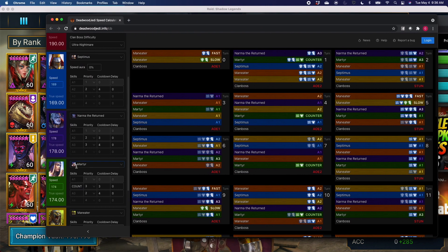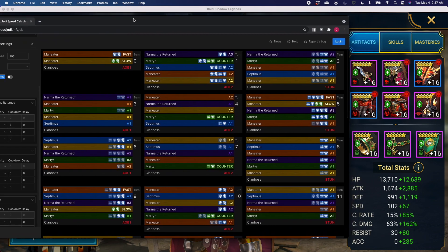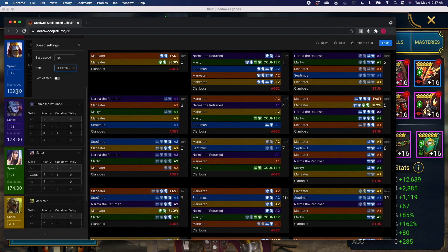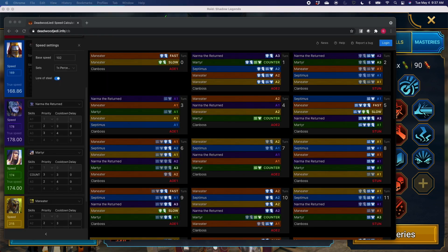I started with Martyr at 169 and Septimus, and this is where I realized I had to switch. One important thing: when you're putting in the champs, select Lore of Steel if applicable. For me, Septimus has one perception set, so I set perception set on him and his speed does change — it goes up by 0.1. However, if we select Lore of Steel it actually goes down, and that 0.3 difference switches the turn order altogether. So that is actually quite a significant difference. I do have Lore of Steel on Septimus, so his true speed is 168.8.